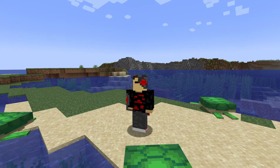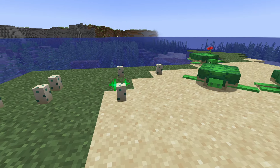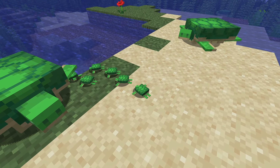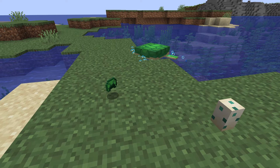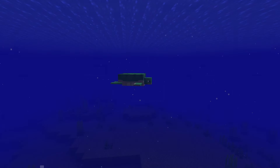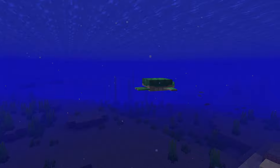Turtles have a variety of interesting features like the fact that they can lay physical eggs. These eggs eventually hatch into baby turtles, which are comically small. Turtles can give you scutes, which can be made into the turtle helmet or brewed into the turtle master potion, which is a very underrated potion. Turtles are pretty cool and they're a good mob to have in your fish tank if it's big enough. Good tier.